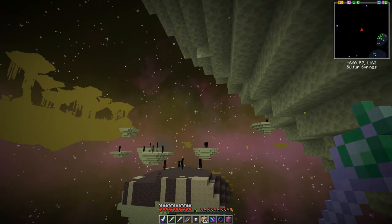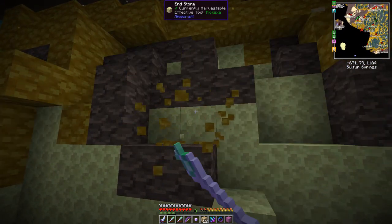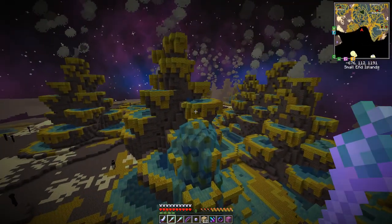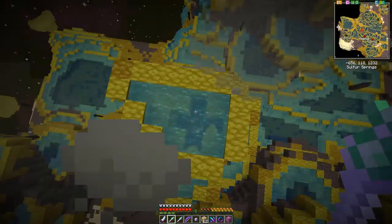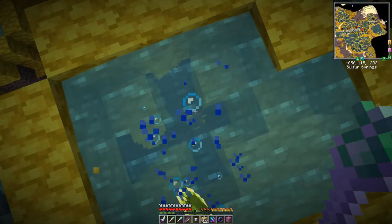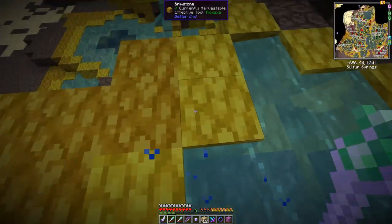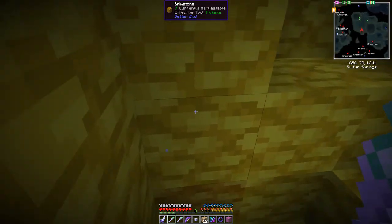Here we have two more rocks — brimstone is one and sulfuric rock is the other, and you can make pedestals out of both. We're actually in a sulfuric area where you can get those little bulbs you need to make other items. You normally go down straight through here — it's difficult without a jetpack. A jetpack makes this a lot easier. You can go down through tunnels like this — there are no tunnels so you make some.